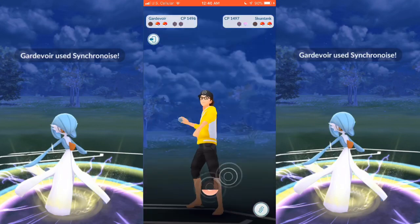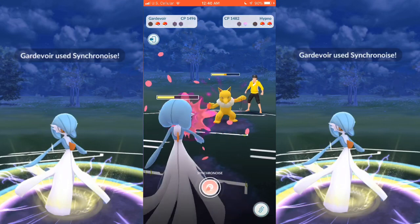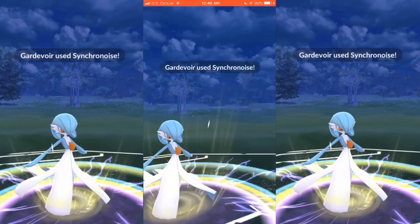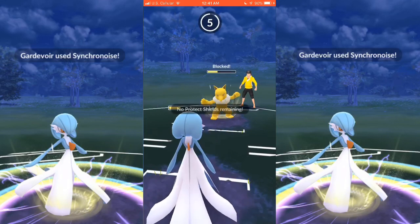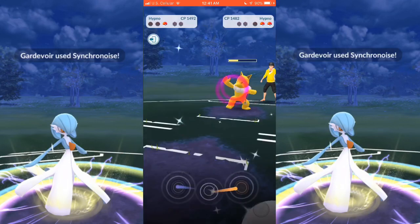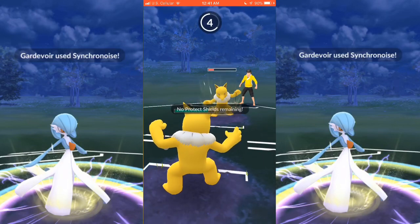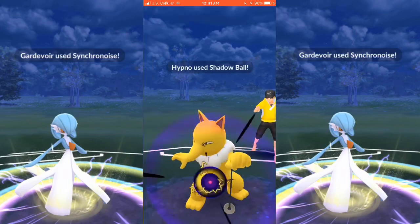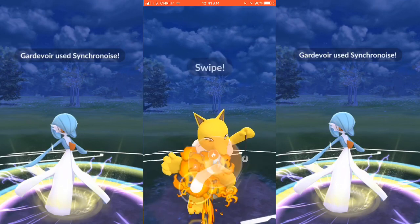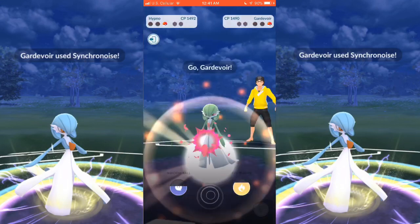He brings in Hypno. I'm just going to do as much damage as I can — he has shield advantage, I have no shields. I get off a Synchronoise, which he is going to shield. With that shield he's going to end up taking down my Gardevoir with an Ice Punch. I bring in my Hypno and I'm going to be able to take down his, even though he gets another charge move — a Shadow Ball, which is going to hurt. I get off a Fire Punch, but his last Pokemon is going to be his Gardevoir, which ends up taking out my Hypno.